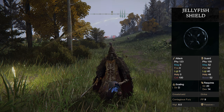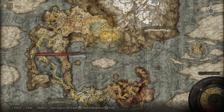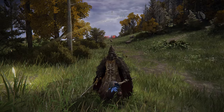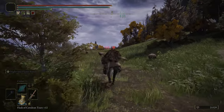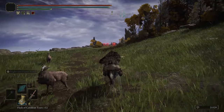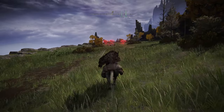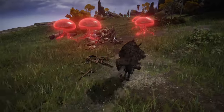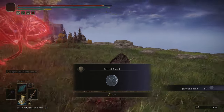If you'd like the Jellyfish Shield, head up to the Foot of the Four Belfries on the western side of Liurnia of the Lakes. Once you're here, make your way up the road — you can see some angry jellyfish over there. Right by those jellyfish will be the Jellyfish Shield; swoop in and grab it — it's the purple item. And that's how you get the Jellyfish Shield.